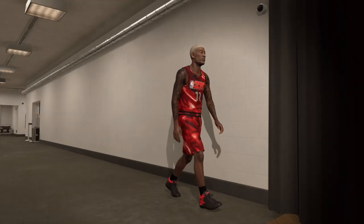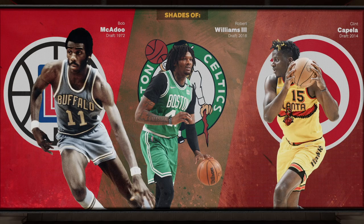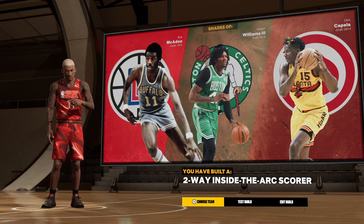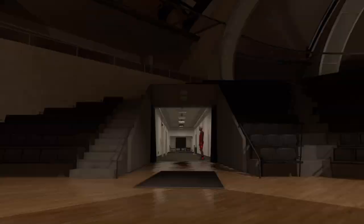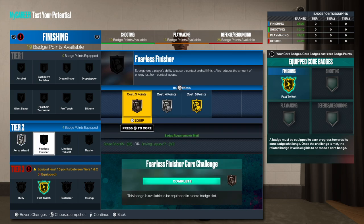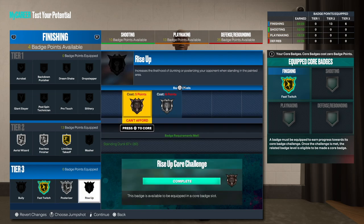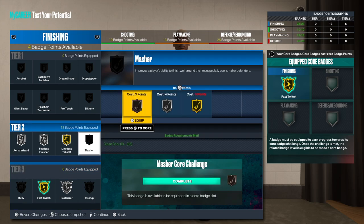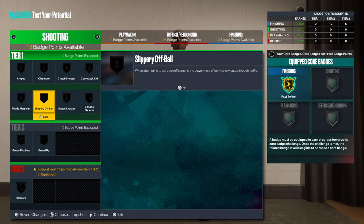Let's see what this build comes out to be. Of course we got it — two-way inside-the-arc scorer, perfect for Bob McAdoo. Now going through the badges: I'm not a fan of bully so I'll go fast twitch on silver, fearless on silver, limitless on gold, and posterizer — gotta have that. You could put two attributes into finishing to get silver rise up, then go crazy from there.